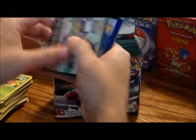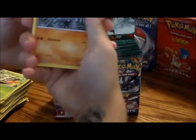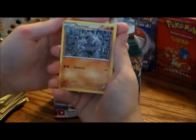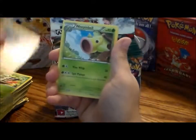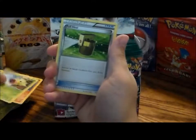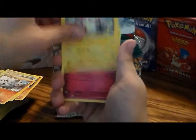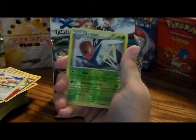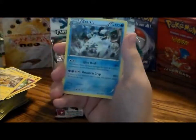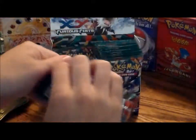We're almost there. One, two, three. Got a Machoke, a Weepinbell, a Full Heal, a Machop, Pulsemon, Clefairy, an Eevee, an Electabuzz, a reverse hollow Sigilyph, and a Beartic as my rare. No EX, no hollow, nothing extra.